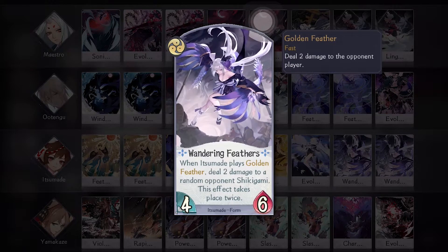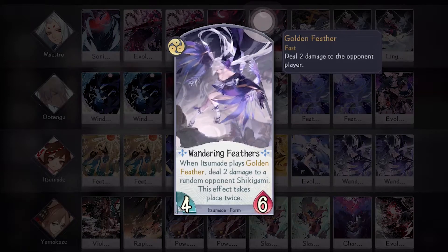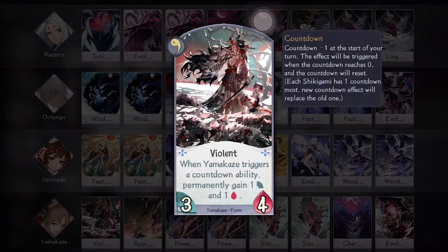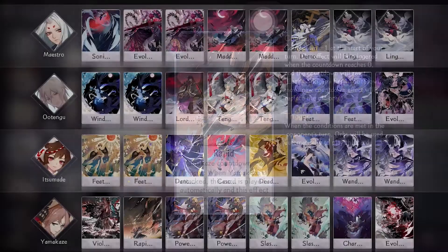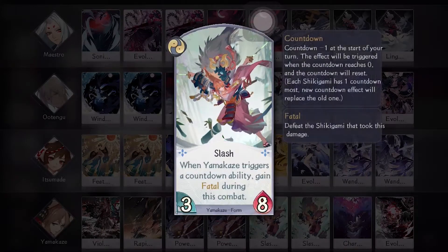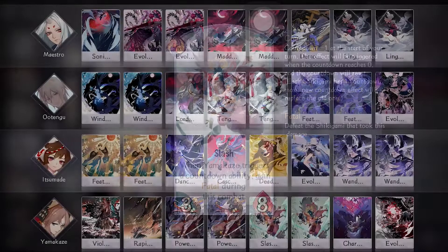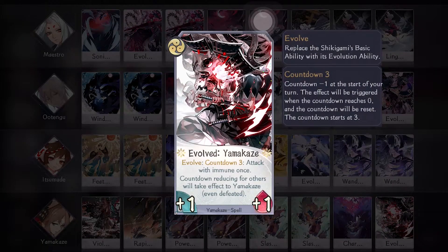Lastly we have the star of this deck, Yamakaze. He will be the main attacker and he is really scary once you evolve him. For him he's bringing one Violent for that permanent stats boost, one Rapid to shed on the opponent's shikigami when they attack, two Power for that sweet piercing and really decent stats, two Slash because Fatal is always good to have, one Charge for countdown reducing and stats, and finally one Evolve to make him the beast that he is. Basically when you reduce your countdown by card effects, that effect will also apply to Yamakaze, making him really dangerous and hard to deal with.